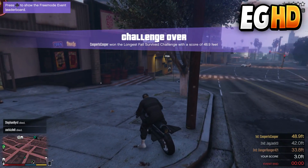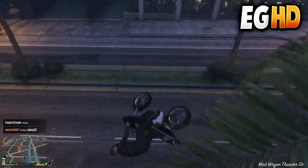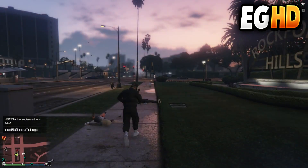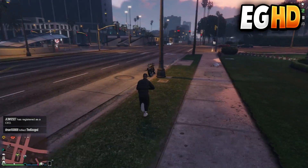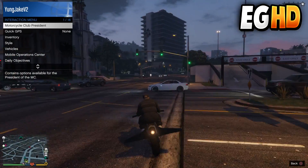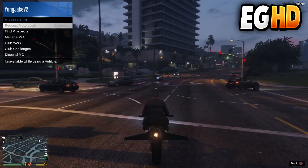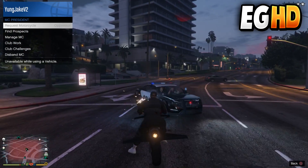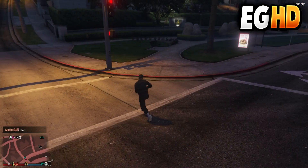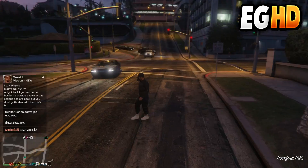For the tenth and final glitch, I'll show you how to bypass your vehicle being impounded by the cops. Start up a motorcycle club, and while you're in your vehicle with a wanted level and about to die, hover over the vehicle option and click request a motorcycle. Keep spamming X while slowly dying — as soon as you die the vehicle will disappear, and when you spawn back your vehicle won't be impounded, so you can call it back and drive it.